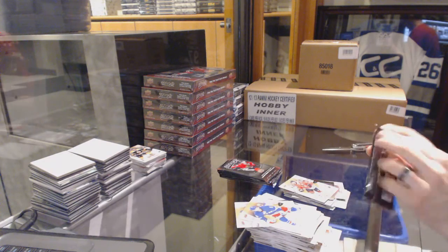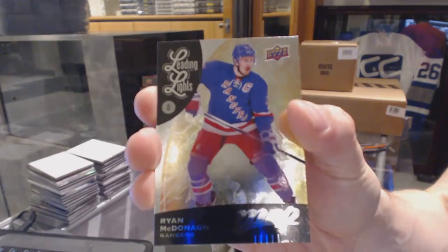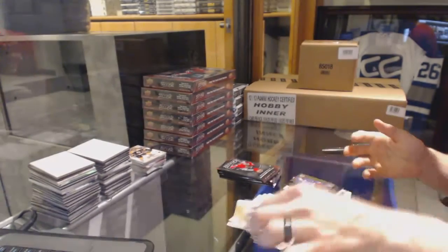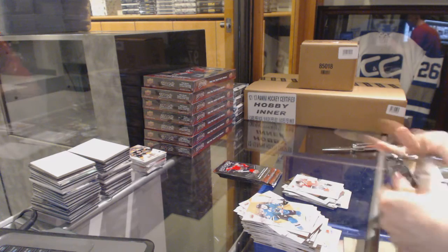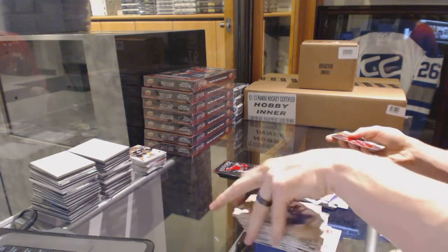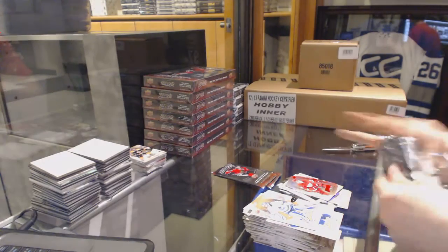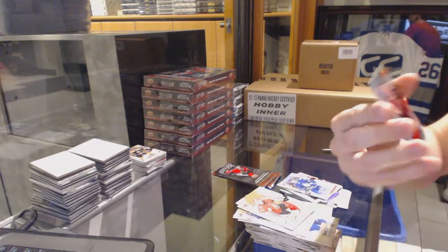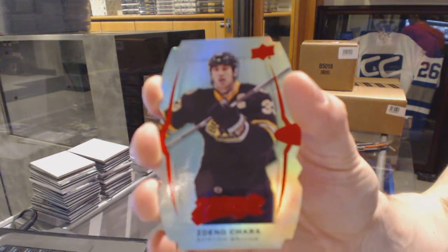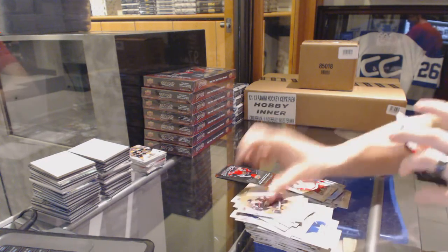Puzzle for the Hawks, Brent Seabrook. Silver for the Capitals, Alex Ovechkin. And a leading lights for the New York Rangers, Ryan McDonough. Silver for the Hawks, Patrick King. Puzzle for the Avalanche, Mikel Bodker. And we've got a Level 1 Gold die-cut for the Detroit Red Wings, Dylan Larkin. Rookie for the Toronto Maple Leafs, Connor Brown. And a Level 1 Teal die-cut for the Boston Bruins, Zidano Chara. Puzzle for the Red Wings, Justin Adelkater.